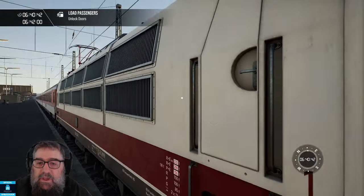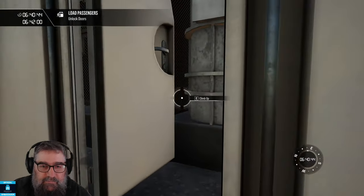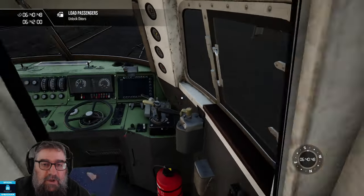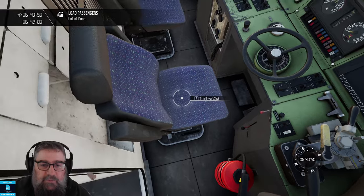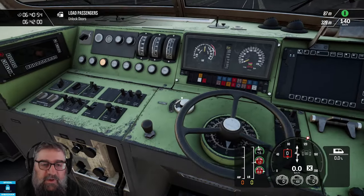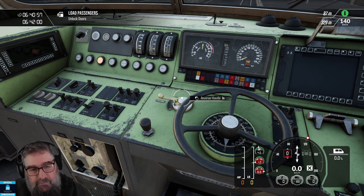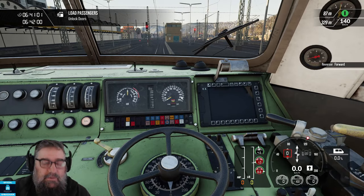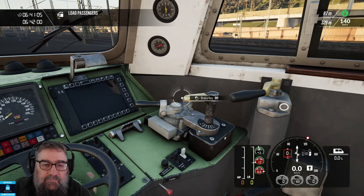Let's jump in and learn how to run this thing. We'll climb up inside, get the inner door open — I'm going to leave them open for the moment, you'll see why shortly. Jump into the driver's seat as I want to take possession of the train. Press the central button to get the reversing handle in, put the reverser in forward. We'll open the doors and get our passengers moving, then turn on the brake key.